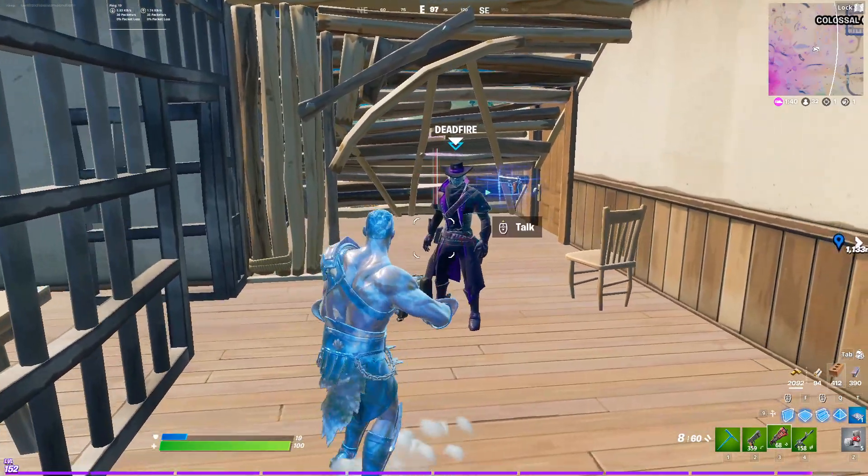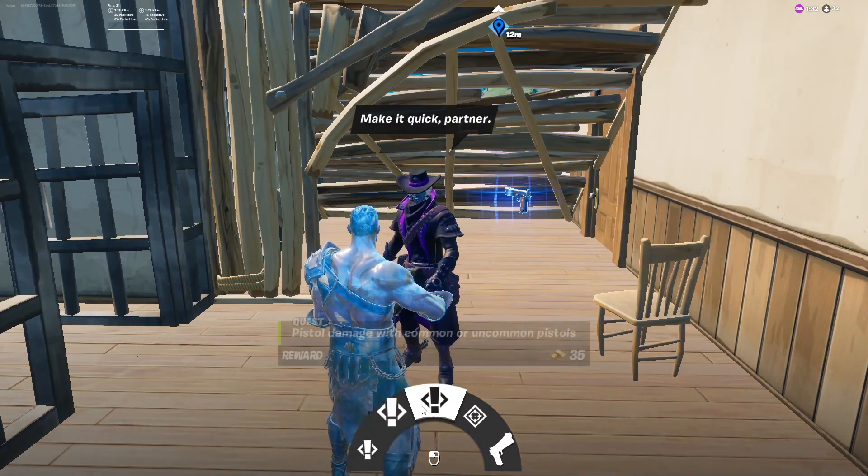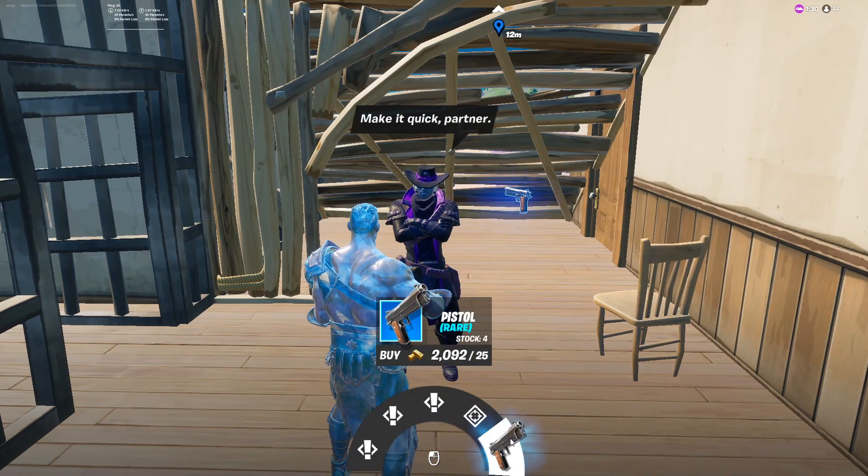Deadfire can be found at the Sheriff's Office, which is here on the map southeast of Colossal Colosseum. He'll offer you three separate quests, a bounty, and you can also buy a blue pistol from him for 25 gold.